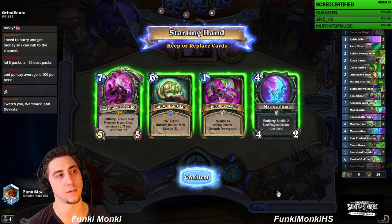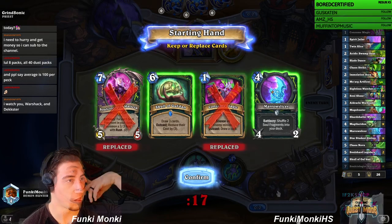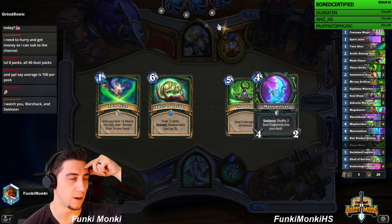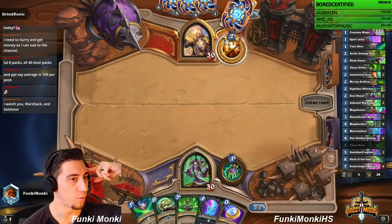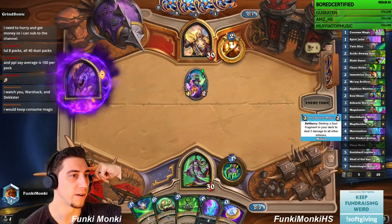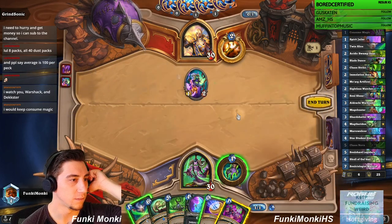Okay, so against a Priest — how do we beat Priest? I think we want to go for our big win conditions, right? Mech'thun, Soilologist stuff like that, so keep these. Against Priest we want to be the aggressor. We're kind of a control deck against Priest, but we do have a lot of threats: the Lapidaries for damage, Militias, Mech'thun. We could also get a Star Student Stelina.